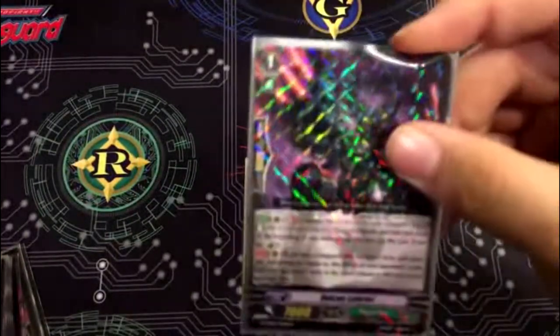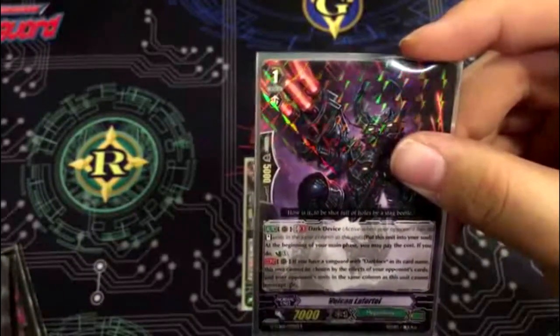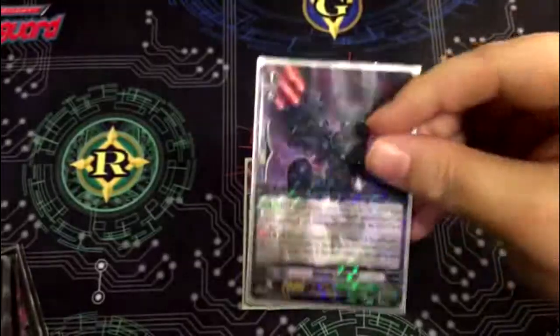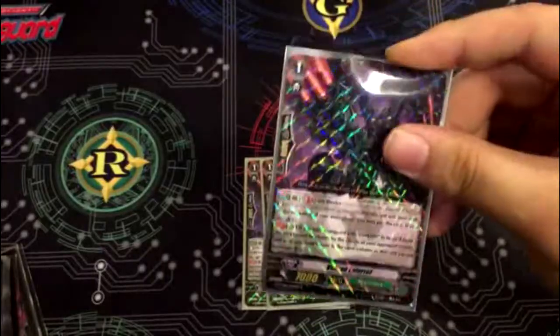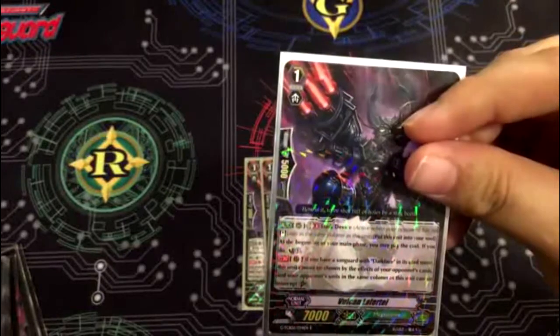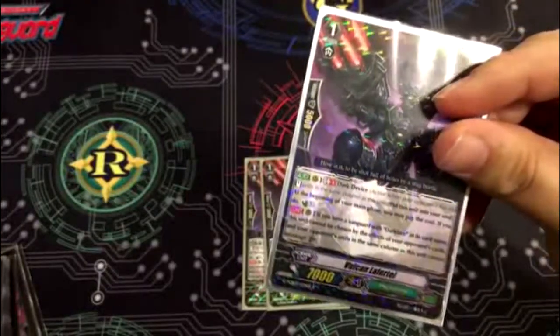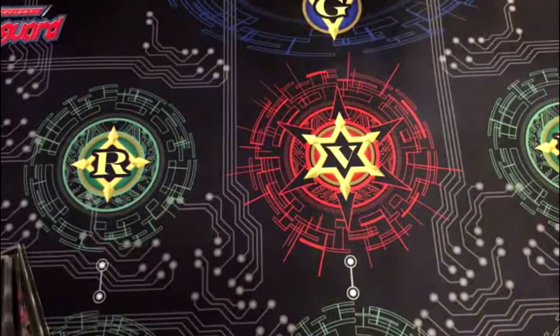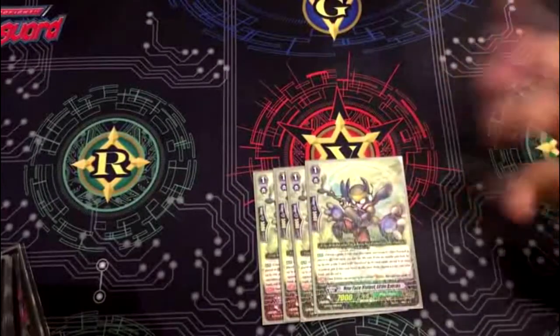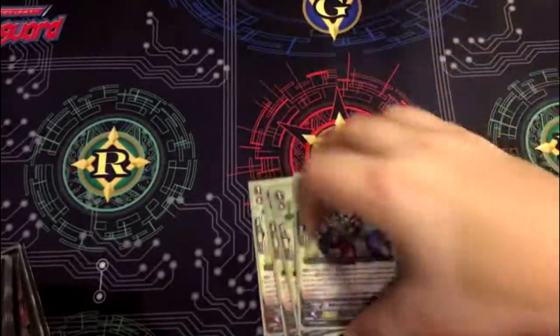Three of the Vulcan. Skill: GB1, Dark Device. Put him into the soul at the beginning of your main phase, pay the cost, counter charge — just like Twilight Matter. It helps out with soul in the deck and fixes any counter charge problems. Then continuous: if you have a Vanguard with Darkface in the name, this unit cannot be chosen by the effects of your opponent's cards, and your opponent's units in the same column as this unit cannot intercept. Basically it gets resist and prevents intercepting. Or stride fodder — if you have Darkface Alcides in your hand and don't have Gredora, just play this guy and get your Gredora.